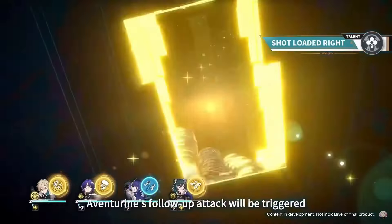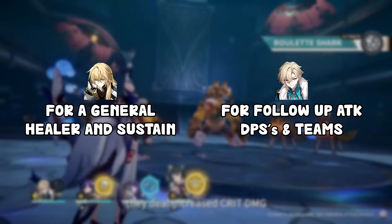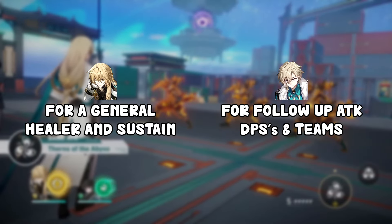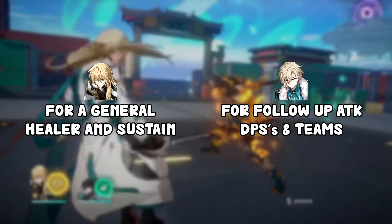The answer depends on your situation. As a pure sustain, I prefer Luocha — unless you have a follow-up attack team. If you're building follow-up attack teams with characters like Topaz or Dr. Ratio, then Aventurine is miles better; he adds good damage and great sustain. In any other scenario, just get Luocha if you need a healer. That said, there are better pure healers like Huohuo or Fu Xuan, but between these two, go Luocha if you're not using follow-up attackers.